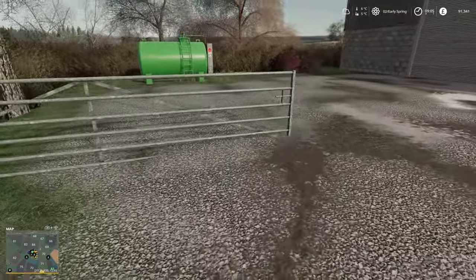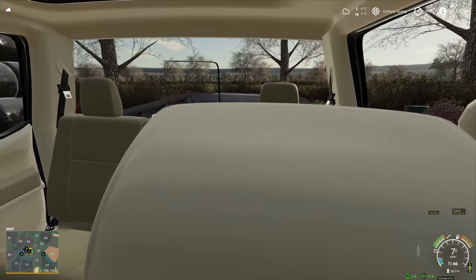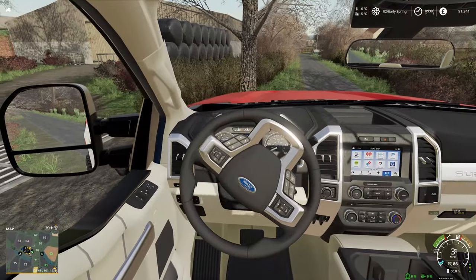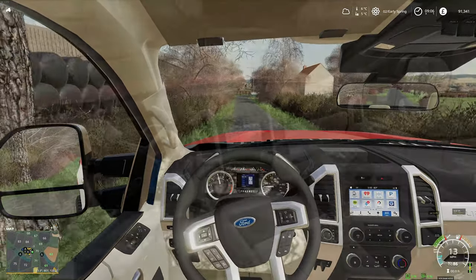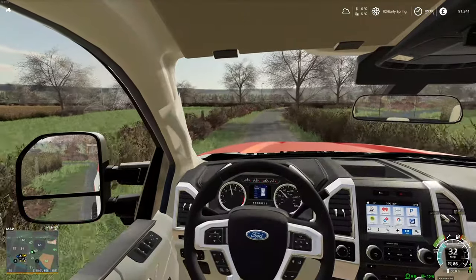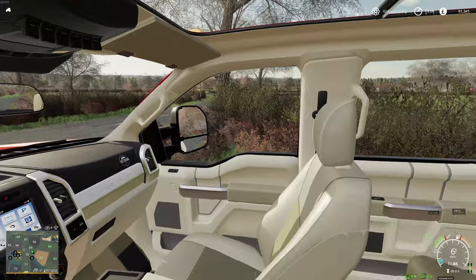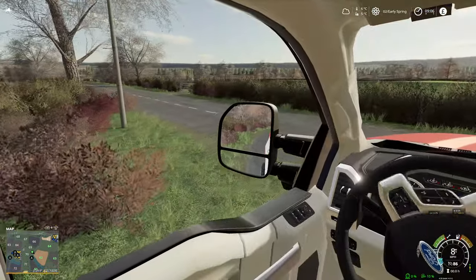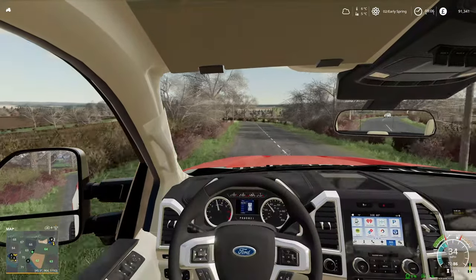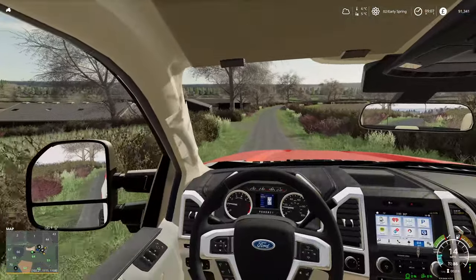So that's the farm with all the main field work equipment. We'll head to the cow farm now. One thing I really do like about this map is the actual roads and the lanes in between the fields - it's quite realistic. In England you do have a lot of lanes going off everywhere and little different sized fields. So I do like that. With all the features on the map I'm going to be really busy on this let's play.